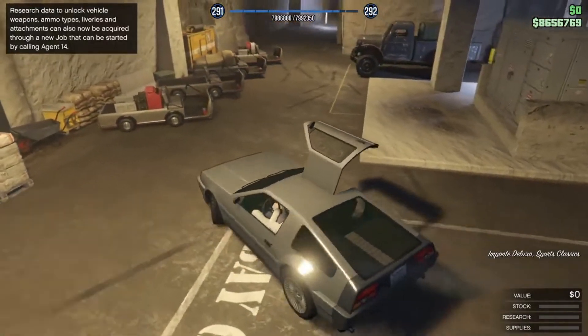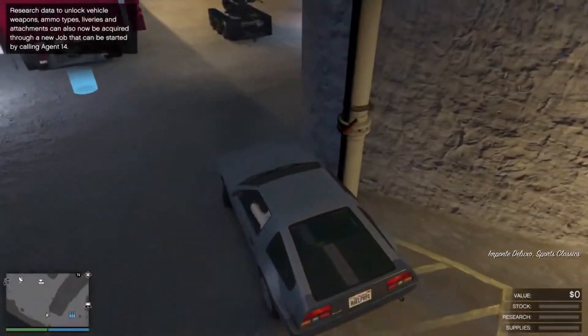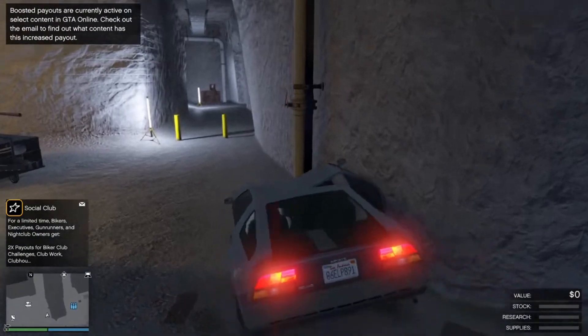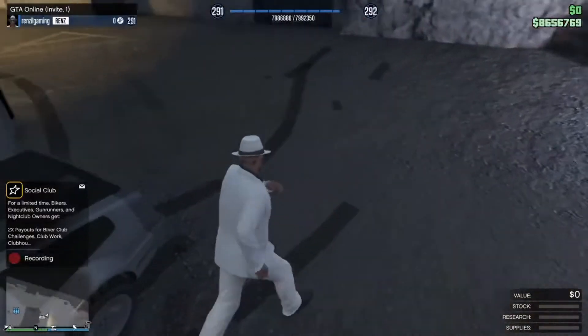So here's what you want to do: grab the Deluxo, or whatever car you're duping, and park it right around here. Make sure there's a bike inside the mobile operations center or prison bus. Park the vehicle in storage like that.